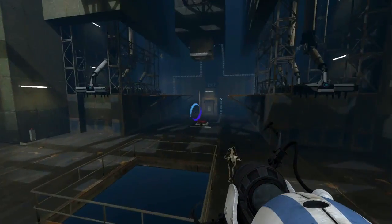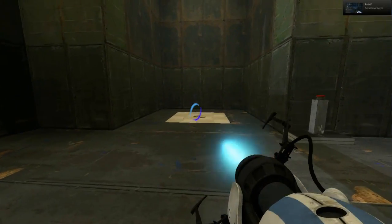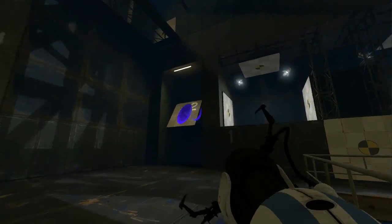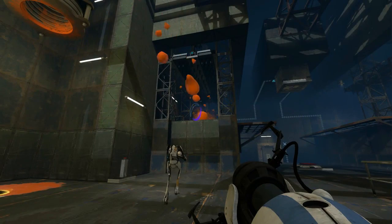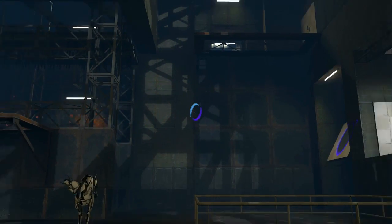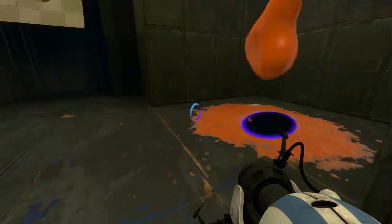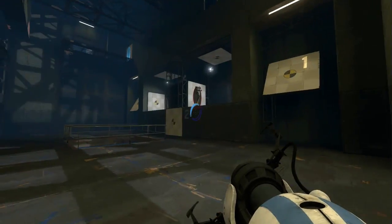Ooh, crushers! My favorite thing! There's a cube button here, we don't have a cube. That turns on the red. Where have we got speed gel? I think we need to put the speed gel underneath the crushers so we can pass them. I can fling that up underneath the crushers, and likewise I can do the same for the other side. Are there portable walls on the bottom of this? No, but there is up top. Oh — we have to do an infinite wall!